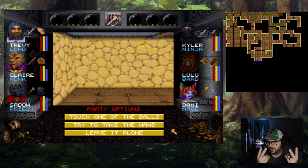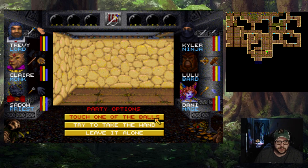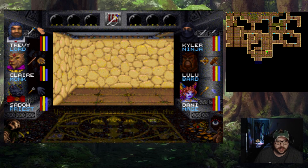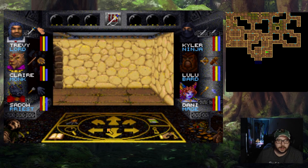We have two options with this Wand Majestic: touch one of the balls, or try to take the wand. I'm not sure what to do. I feel like if we just try to reach for the wand, it might be trapped. Let's try to touch one of the balls. I've played this game before, but it's been a long, long time. I don't remember the solution to the puzzle — we can always reload if we have to. Your hand passes through the ball as if it was not there. Interesting.